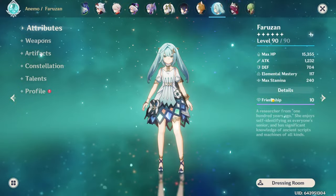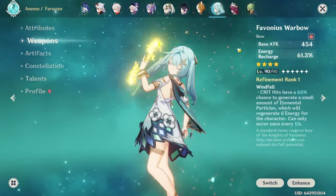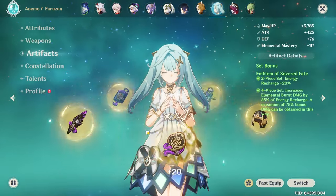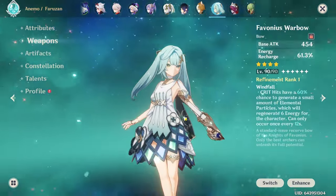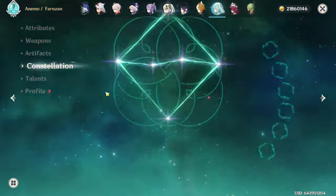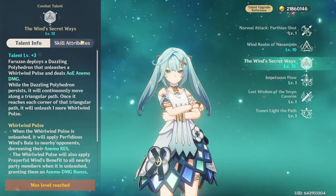Farazan has 270 ER. She has Favonius Warbow R1 — basically the only spare copy I have. She runs 4-piece Emblem, C6, with a crown on her ultimate.